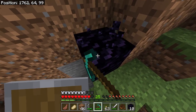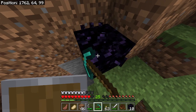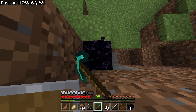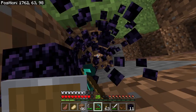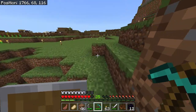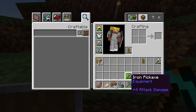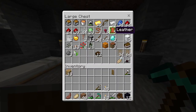Man, you know, when you end up getting an efficiency 5 pick, you end up taking for granted just how long it literally takes to mine these obsidian blocks. I can't wait till I get myself enchanted. Why shouldn't I enchant my pick? It's only going to make things better for me. So let's do that.